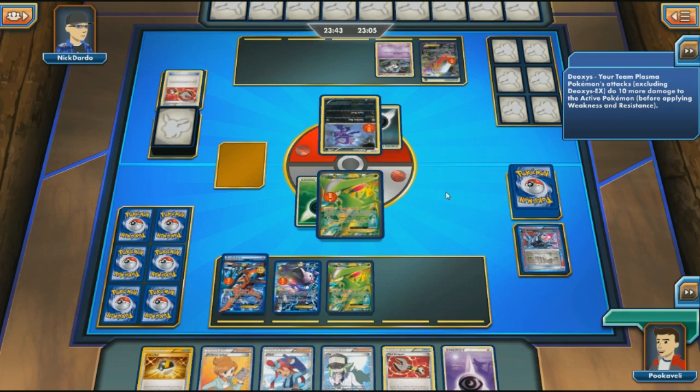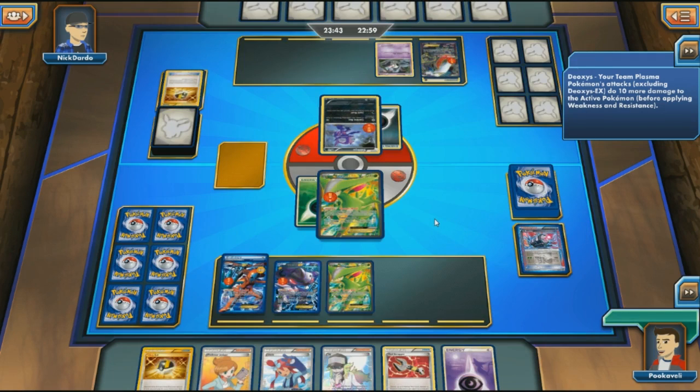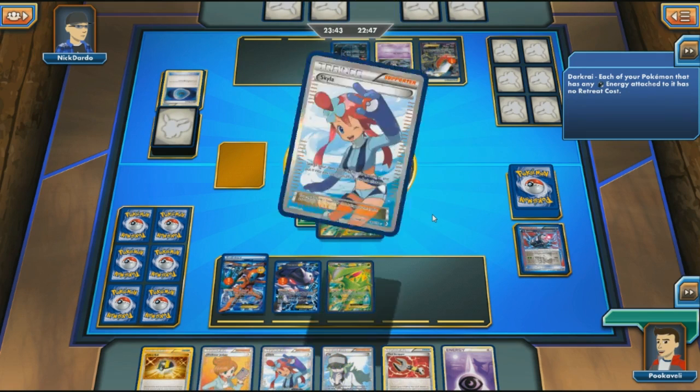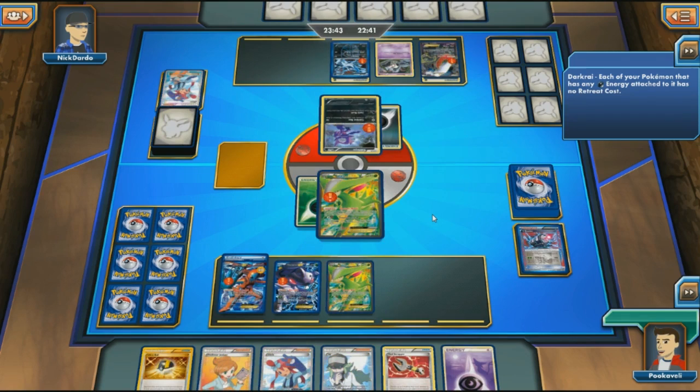I had to attach G Booster because of the Juniper, which is painful — it opens us up to a Tool Scrapper, and sure enough my opponent has a large hand and there it is. Things haven't been going well: the prized Professor's Letter and now G Booster discarded right away takes away our quick option to knock out a Darkrai EX. When you're forced to just Megalo Cannon you're on their playing field and don't have an advantage. An Absol also comes out, building damage quickly alongside Sinister Hand.